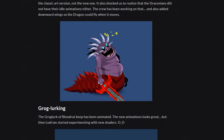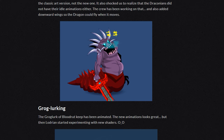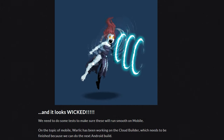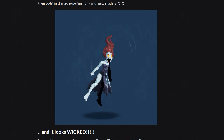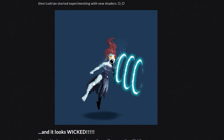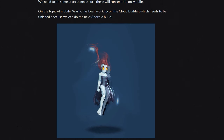The crew has been working on that and also adding downward wings so the dragon could fly when it moves. The Grung Lurk of Bloodrut Keep has been animated — the new animations look great — but then Lodrian started experimenting with new shaders and it looks wicked. They need to do some tests to make sure these will work smoothly on mobile.